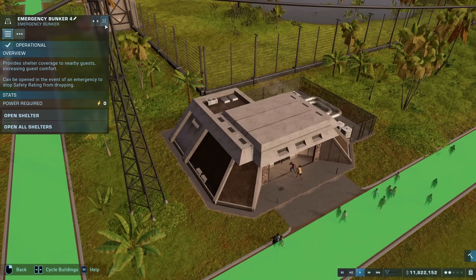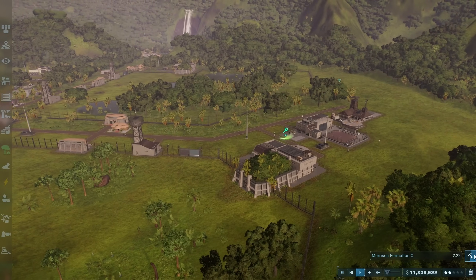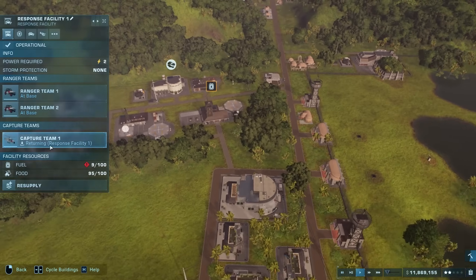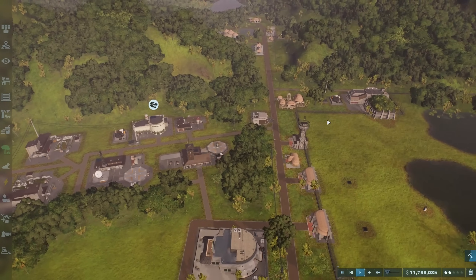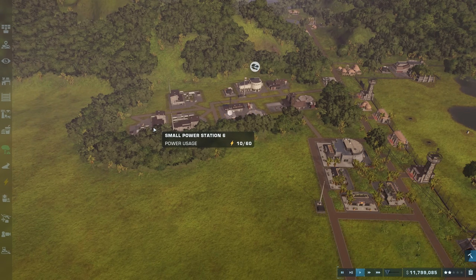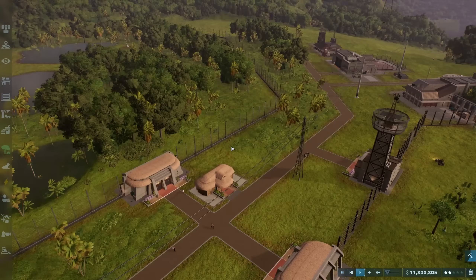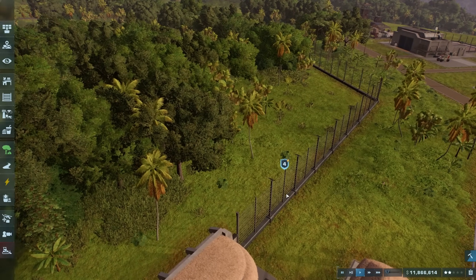I'm going to close all the shelters now because everything's safe. They're back in there. As soon as we get this expedition done, we are getting those fences and upgrading all of this because they desperately need it. I'm going to resupply with fuel everywhere as well. I think we're good for power — we're using 10 of 60, so we're absolutely fine. We can always upgrade our power in a bit too, but I think the heavy fences use less power than the large ones because I don't believe they're electrified — I think it's just concrete.